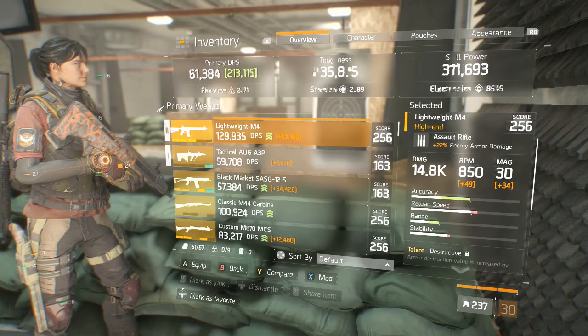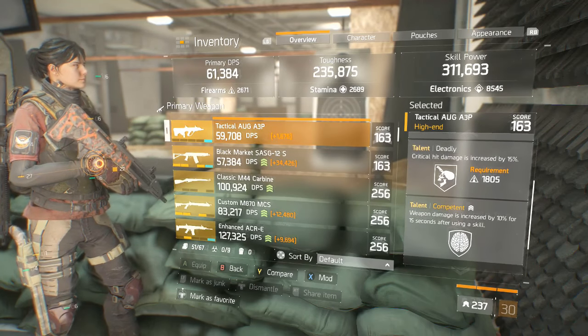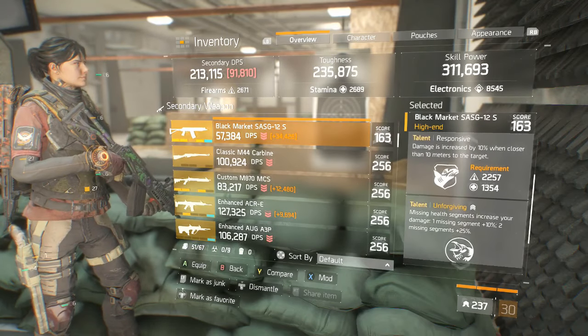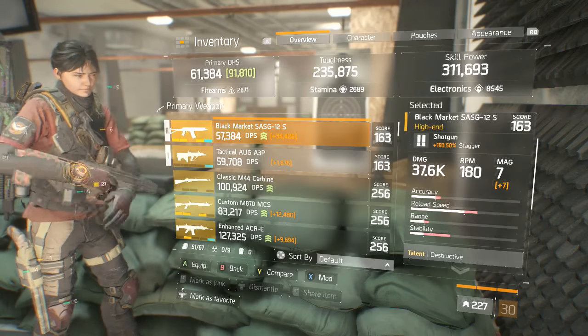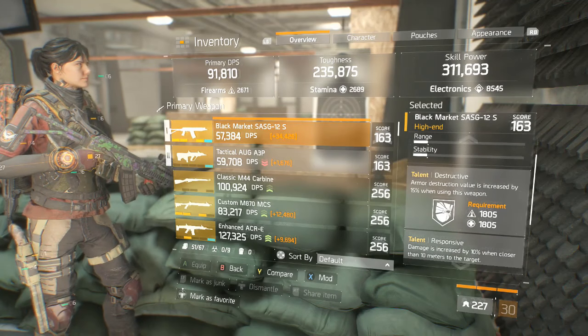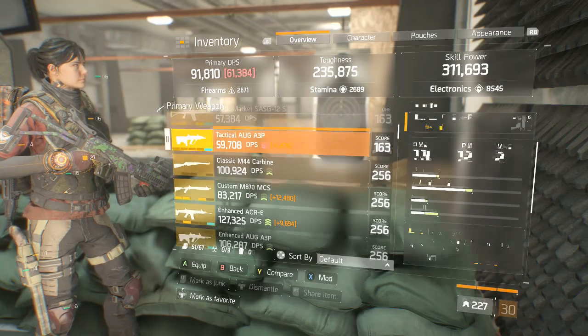What we're going to do is put a 163 AUG with Responsive, Deadly, and Competent — because I have all of them unlocked — and then take a 163 Black Market SASG with Destructive, Responsive, and Unforgiving on it, and I have all those unlocked too. So far this is nothing new: a lower gear score item requires less requirements in those main stat points.